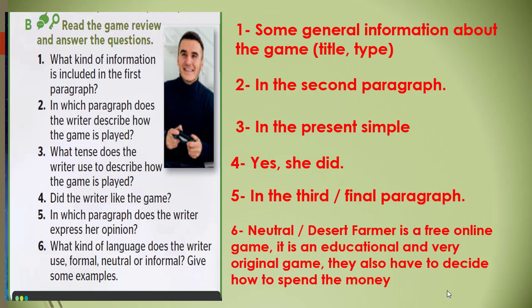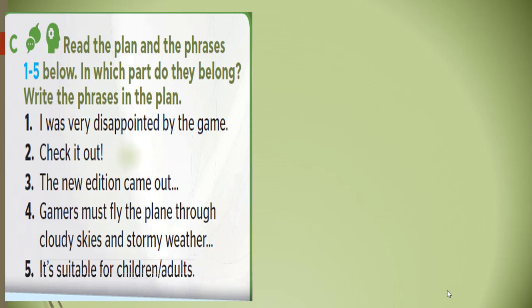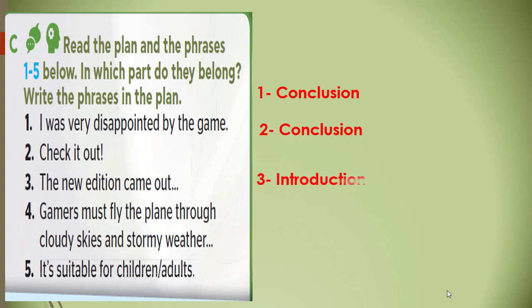Now let's move to exercise C. Read the plan and the phrases one to five below — in which part do they belong? Number one: 'I was very disappointed by the game' — this is an opinion, so this phrase is in the conclusion. Number two: 'Check it out' — this phrase can also be found in the conclusion. Number three: 'The new edition came out' — you can find it in the introduction. Number four: 'Gamers must fly the plane through cloudy skies and stormy weather' — this phrase can be found in the main part. Number five: 'It's suitable for children and adults' — this phrase can be found in the conclusion as well.